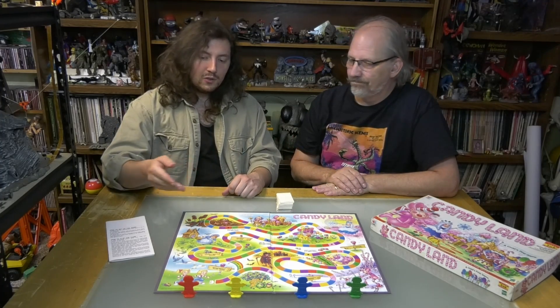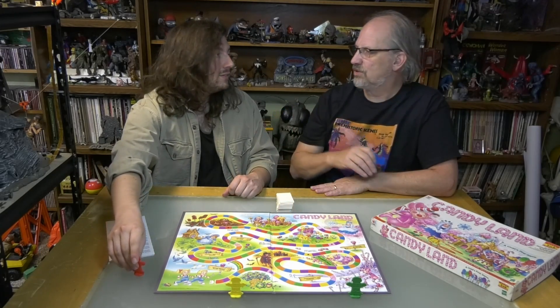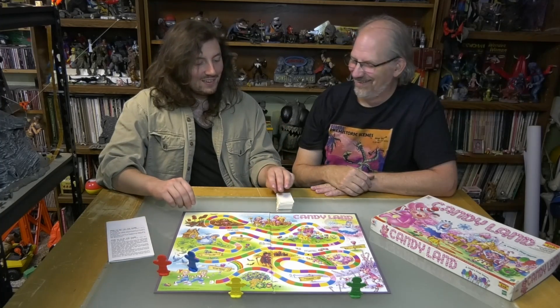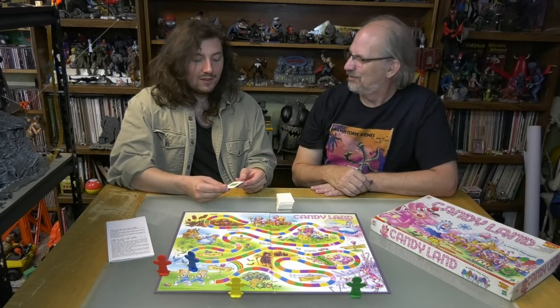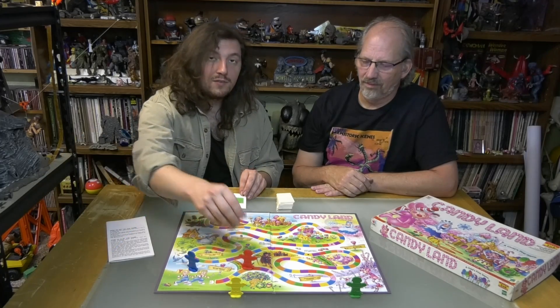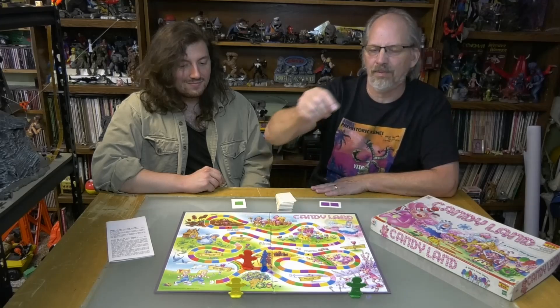To start off the game you'll pick a character of whatever color you want. Youngest goes first according to the rules, and you just pick up a card. If it's a single block color you simply move to the first instance of that color. Then if you pick a double block — I got a double block — that means not only do I get to the first purple, I get to jump to the second purple.